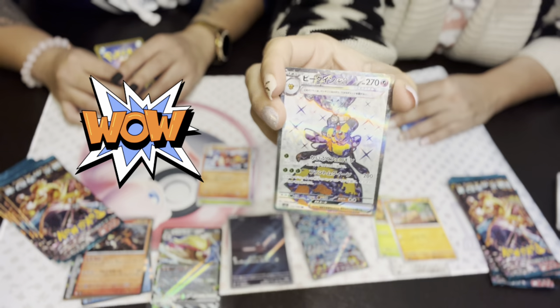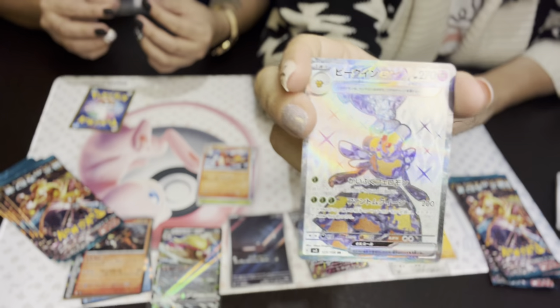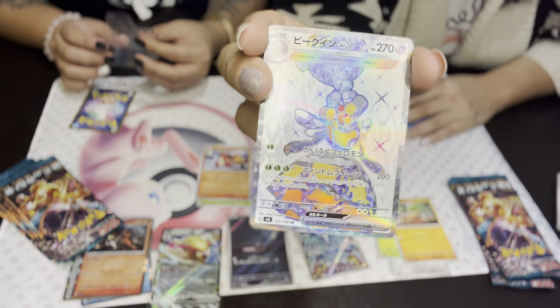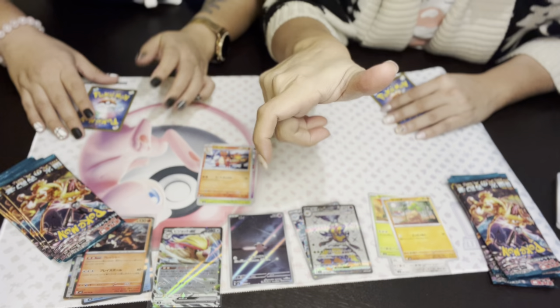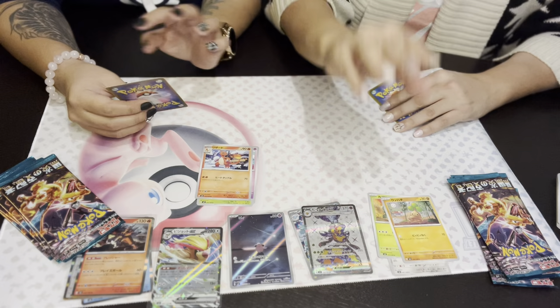There we go — now we have that in English, and now we've got the Japanese version. Nice, look at that — beautiful, beautiful! And as you see, we've learned to not be like grandparents — we changed it to landscape mode versus portrait mode. We get it, we're not doing TikToks, we're doing YouTube. It's a whole different thing. Don't be hating, we're learning!